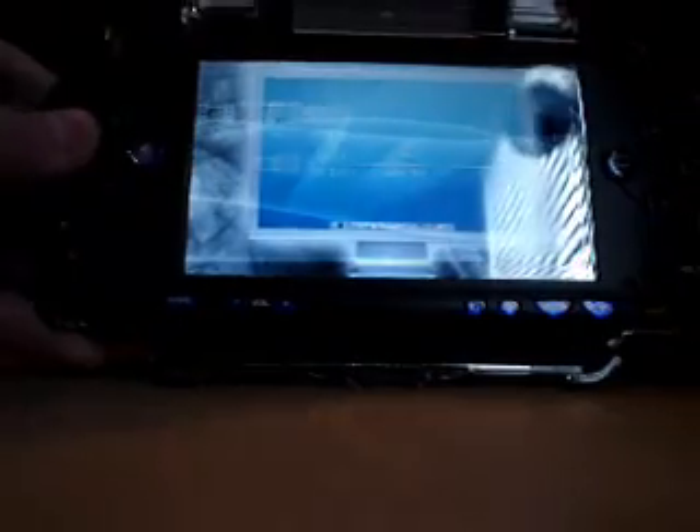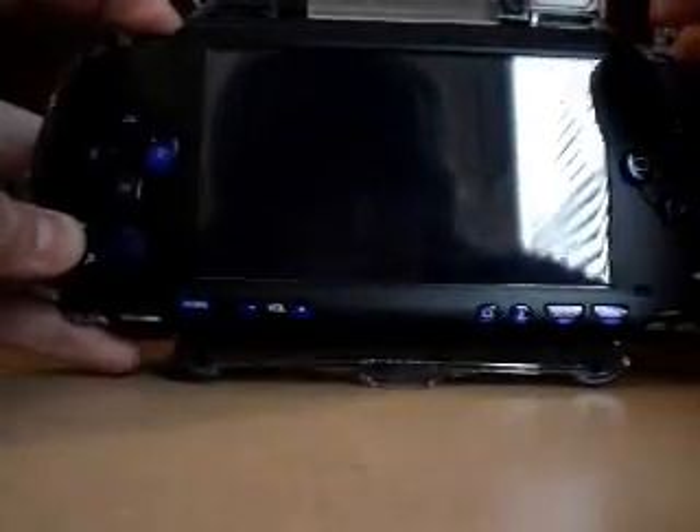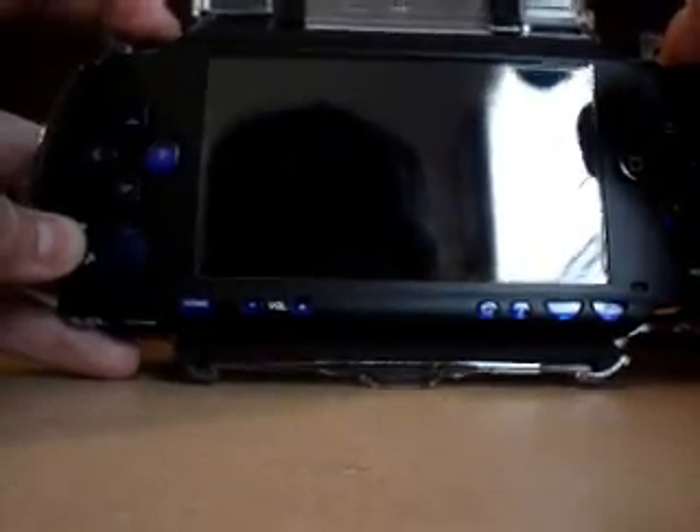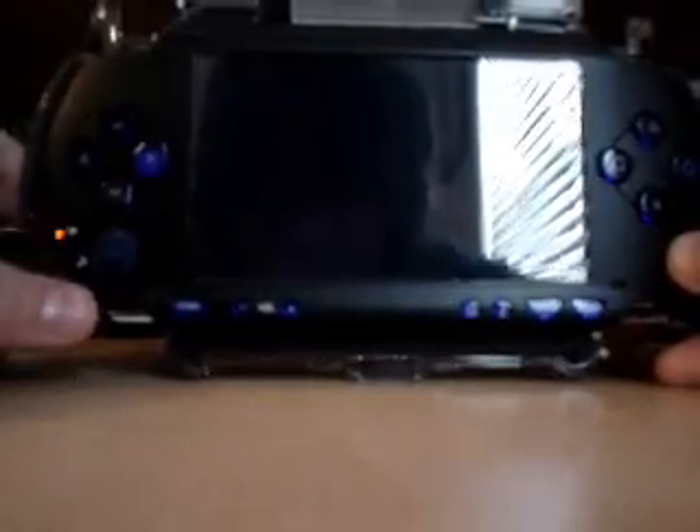Just like that. Turn it off. Hold down L and boot up — I'll give you 2.71. This is devhook, so it takes about 10 seconds to boot. You can take your finger off once you see the lights start blinking.